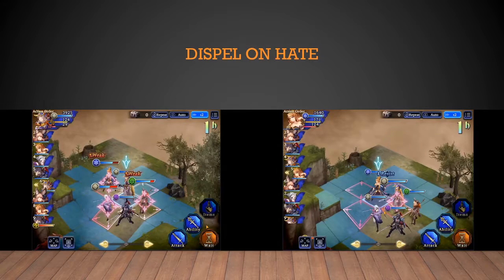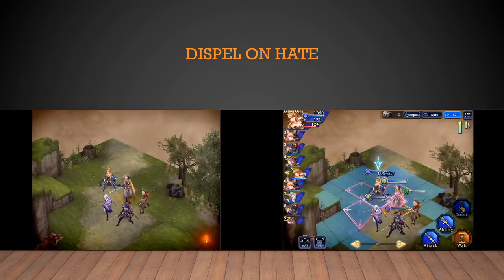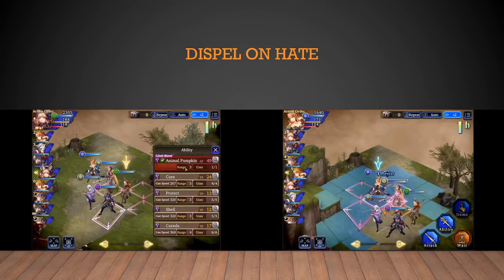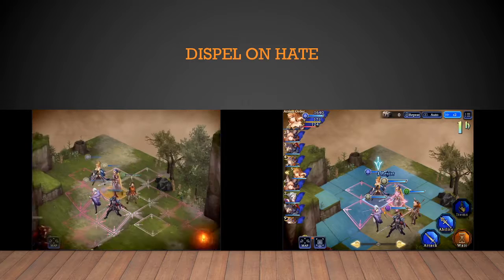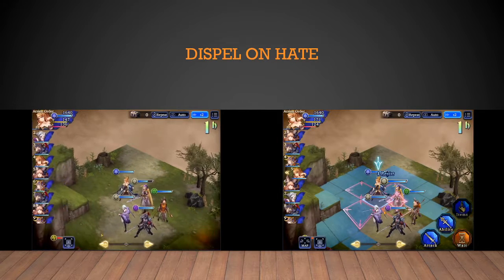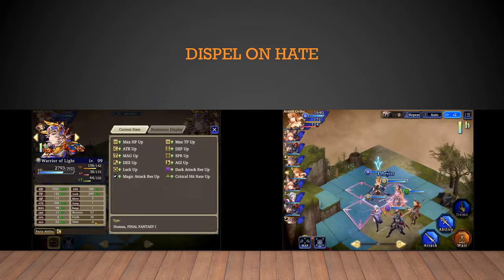Here will be two clips of how this spell is used. The first one is Warrior of Light using his Brave Presence, but it will be removed by Halloween Leela's Limit Break. We can see this because the hate will be at zero after the limit break because it has been removed. We select Warrior of Light — boom — and it'll say 'all remove buff.' Because Brave Presence is a buff, the hate will be removed. So now he's at zero.